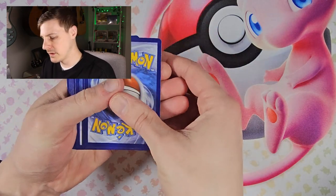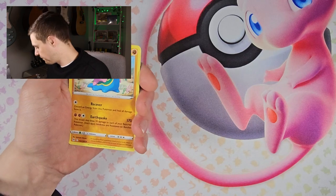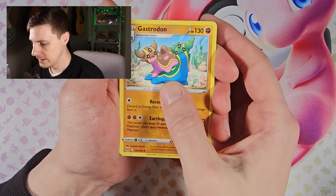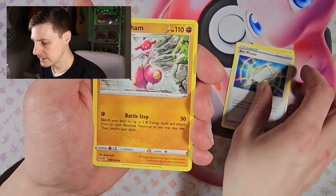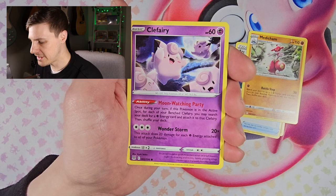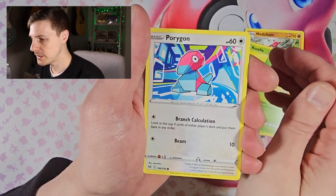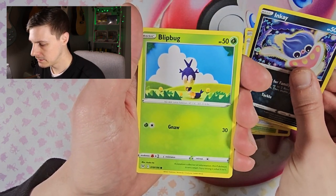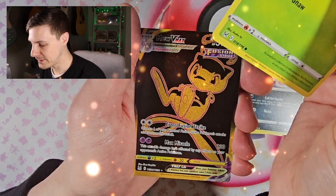Four from the back again: one, two, three, four. Let's see what we get in the Lost Origin set. Gastrodon, Archen, Medicham, Clefairy, Roselia, Porygon, Inkay — feels like a thick card — Spinarak. Oh wow... oh wow.